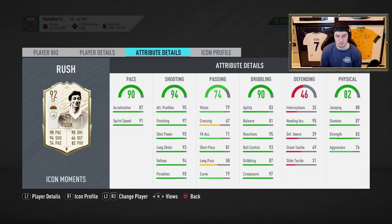He's also 5'11". He's got 90 pace, 94 shooting, 90 dribbling, 82 physical, and 74 passing. On paper, it looks like a really good card. Acceleration and sprint speed are at 87 and 91, which is pretty good. His attack positioning and finishing is phenomenal — 95 and 97. Like, can you even do better than that? Long shots at 93 are sick. Volleys at 94 are sick. Shot power and penalties are really good. Passing is really lacking with this card. 81 short passing just about makes it, and 58 long passing is not the best.